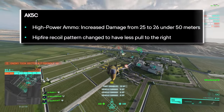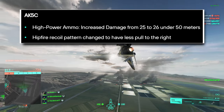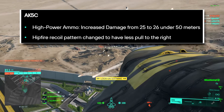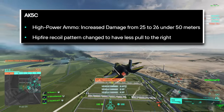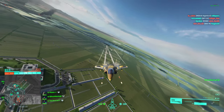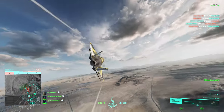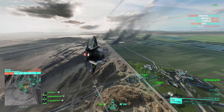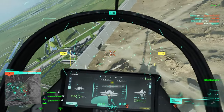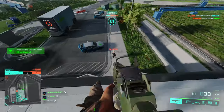Moving on to the weapon section. The AK-5C has had a change to the high power ammunition — they've increased the damage from 25 to 26 at under 50 meters, and they've changed the hipfire recoil pattern to have less pull to the right. Personally, I've never really bothered using the high power ammo, so I'm not sure if that was really an issue before. I've just stuck with the standard ammunition. The hipfire has been pretty decent on the AK-5C, so I'm not sure why they felt the need to change that.